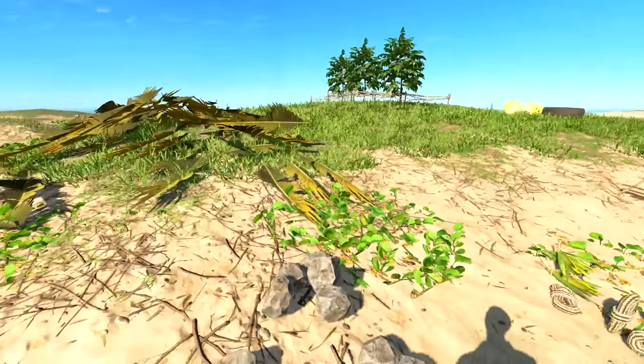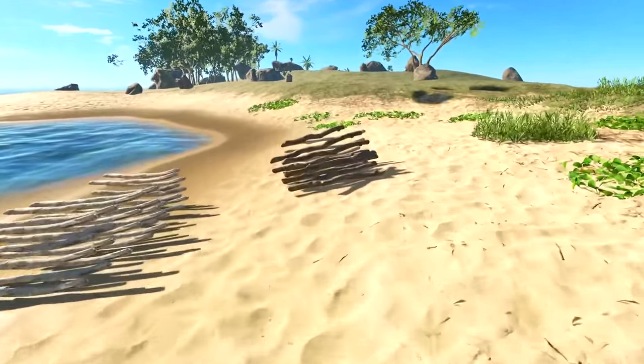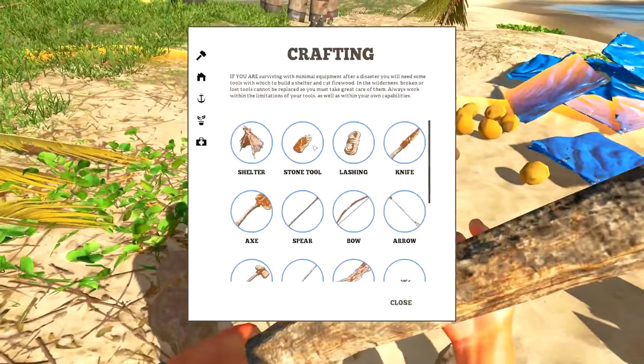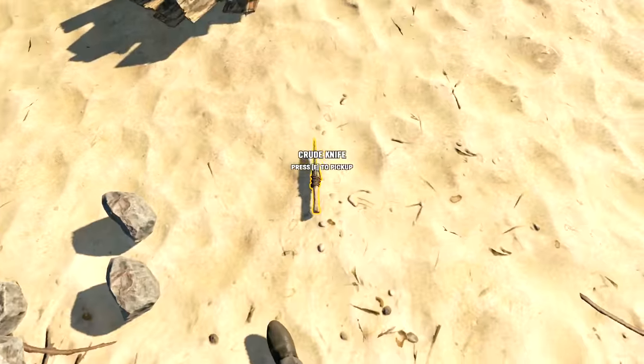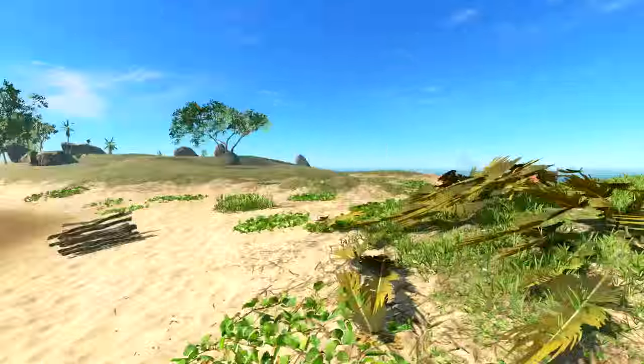First things first, we're gonna need a kniffy. I think we need a stone tool to make this — we need a stone tool, a wooden stick, and lashing, of which we have six. Let's grab a stick and head over here to craft: stone tool, nail it, kniffy, craft — bam! Oh yeah, we got one. Don't mess with me.